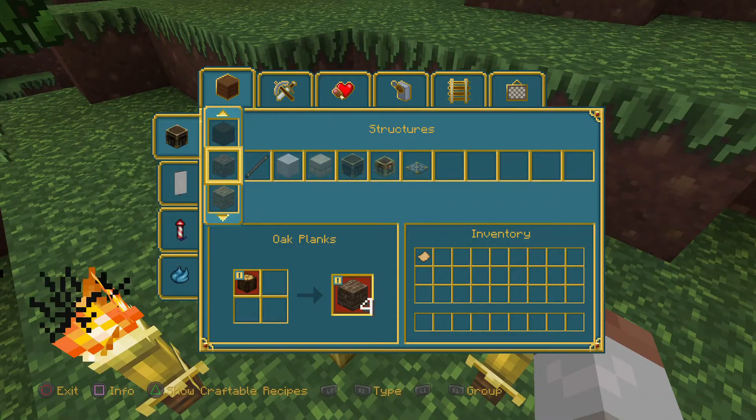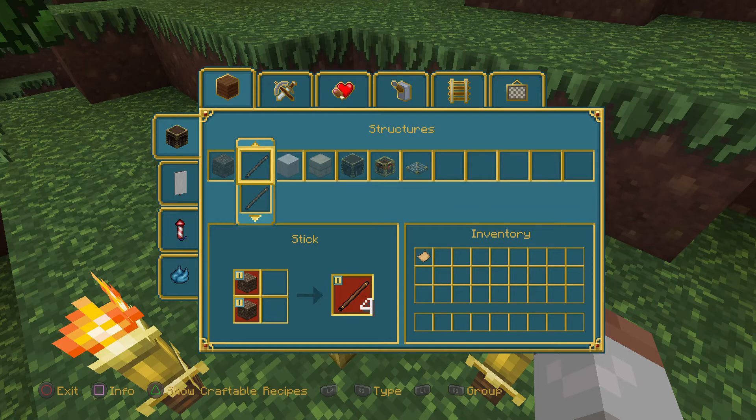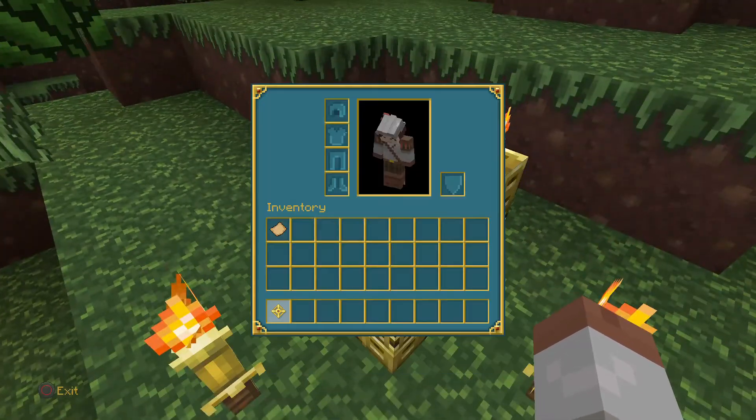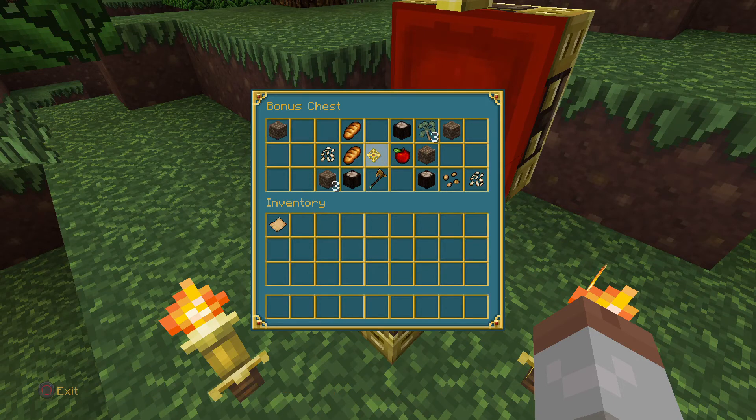Square activates crafting — yep, that's what I just did. Left trigger is activate. Okay, I don't know what any of this inventory is but we're taking all of it because we've got nothing.